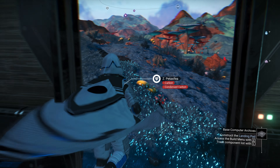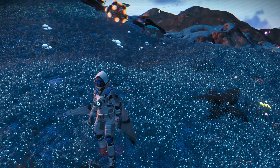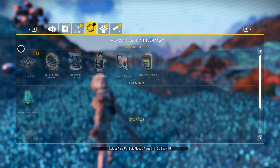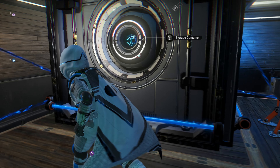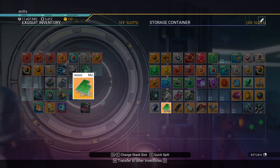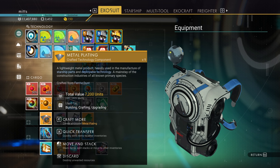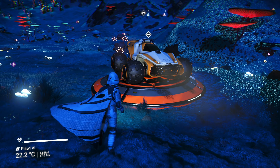A landing pad - I bought this technology and I didn't need it, but okay. The landing pad needs to be over here somewhere, maybe here would be good. Oh my goodness, it's huge! It needs two microprocessors and ten metal plating. Let me get those out of storage - two microprocessors, and I've got two metal plates already, so I need to craft more.